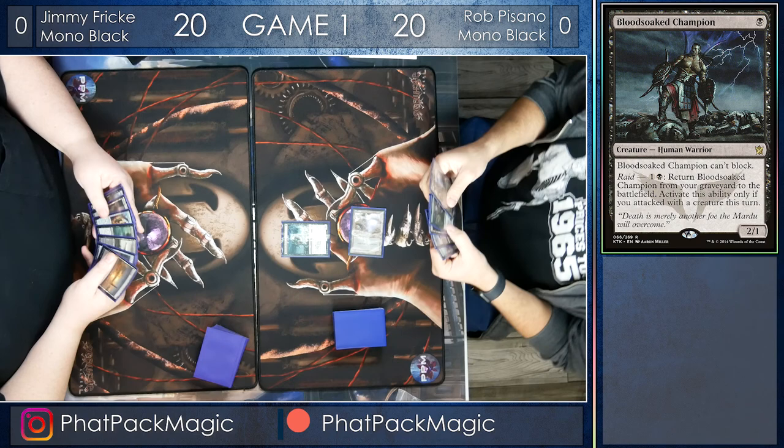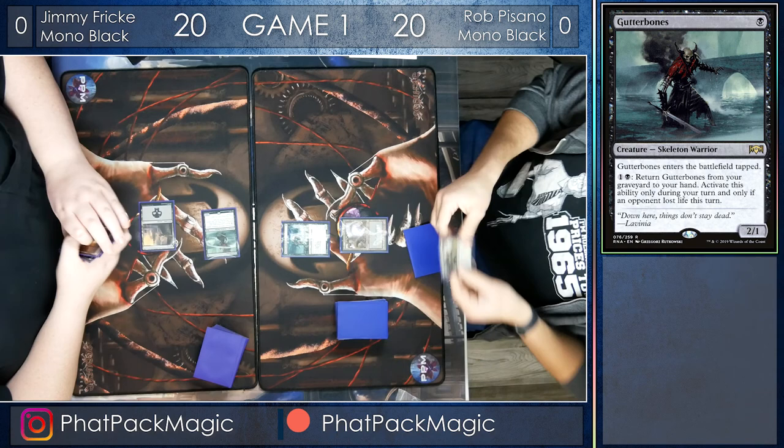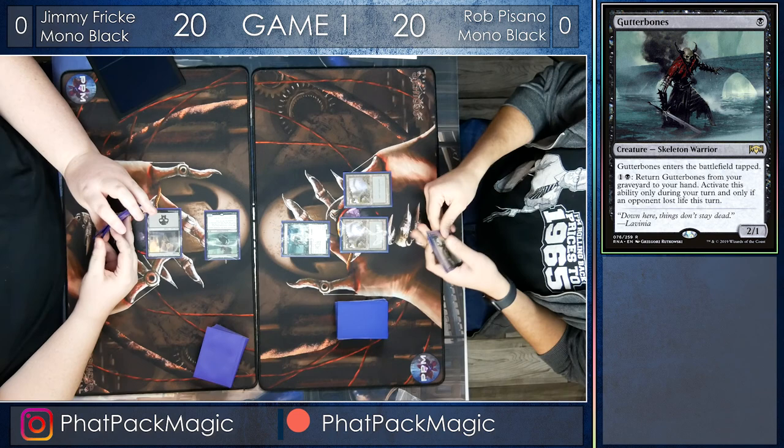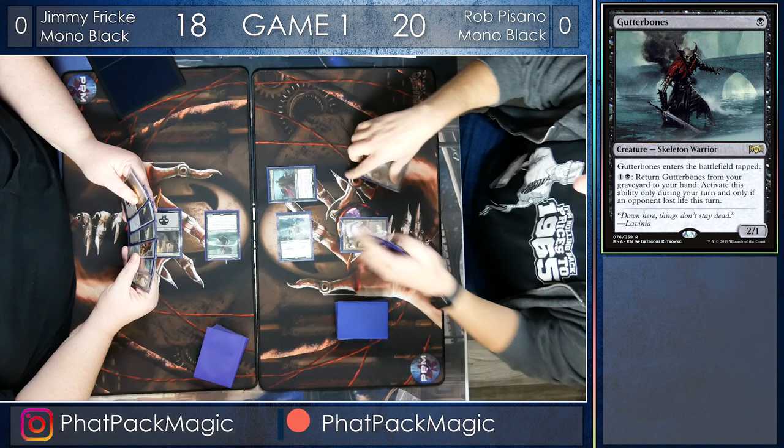Jimmy playing a Gutter Bones, and it comes into play tapped, which is fine, but it's able to block, and that's pretty important here in these matchups. Rob is going to play down a Swamp instead, crashing in for two damage — first blow to the game — bringing Jimmy down to 18, before following it up with the Knight of the Ebon Legion before passing the turn to Jimmy.